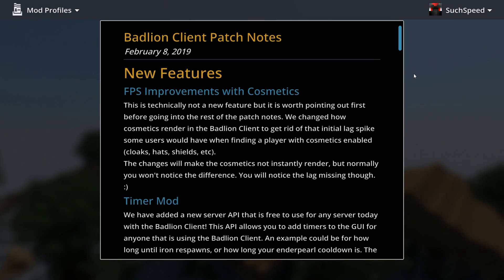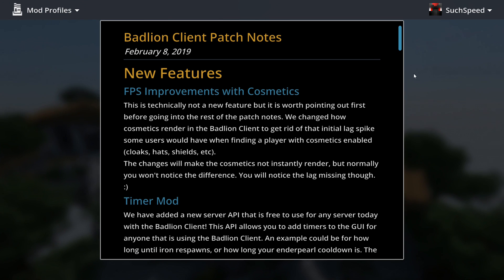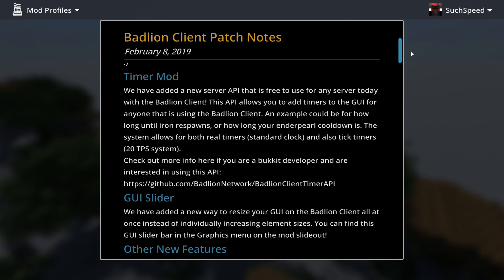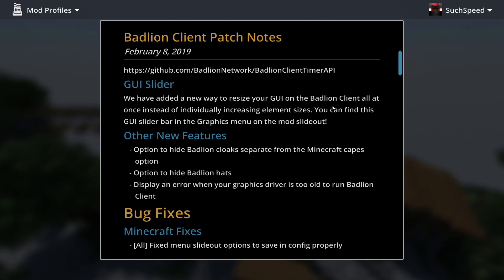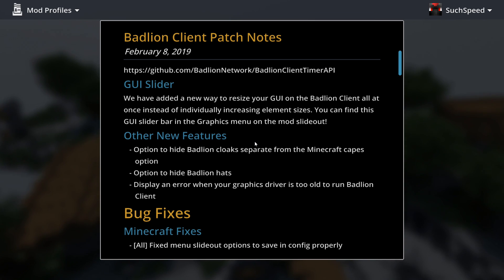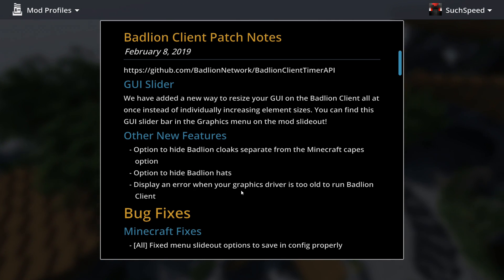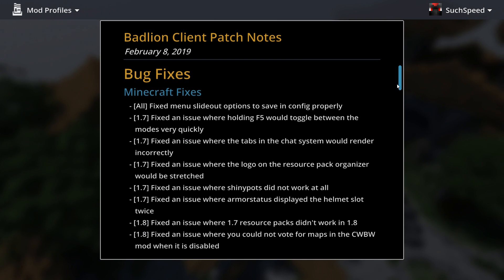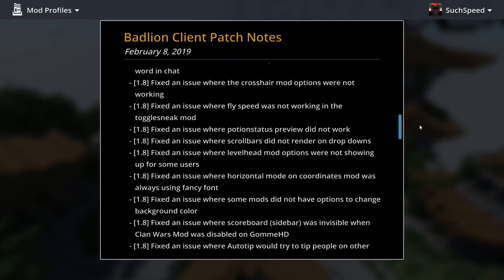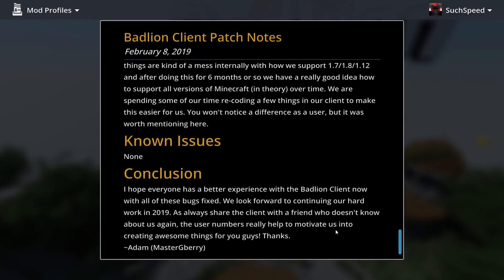Just loaded up the Badline client for the first time in quite some time. As you can see, they've got some patch notes and reading through them I realized they've made a lot of changes. They've made FPS improvements with cosmetics, implemented a timer mod GUI slider, and added an option to hide Badline capes separately from Minecraft capes — which is great because I haven't been able to see my Minecon cape. There's also an option to hide Badline hats, and it displays a warning when your graphics card is too old. Plus a load of bug fixes and upcoming improvements.